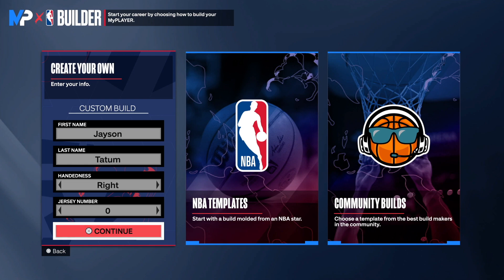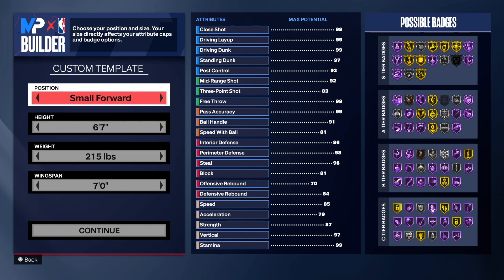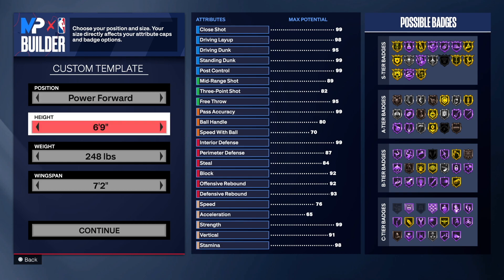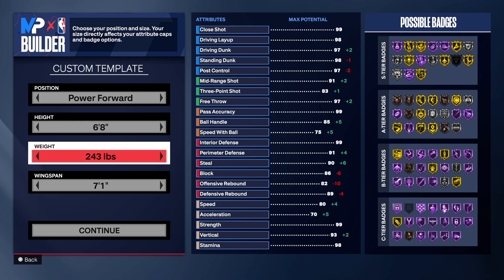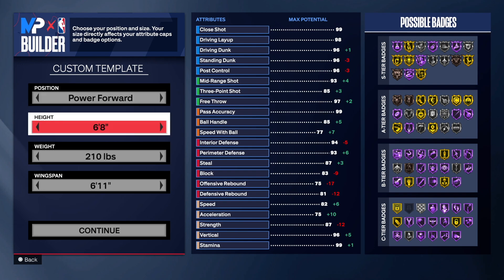We are in the MyPlayer Builder. First things first, you already know the first and last name. You want to go right hand, jersey number zero. We're making this build at power forward because Tatum is listed at power forward — 6'8". Drop the weight all the way down to 210 and drop the wingspan to 6'11". These are his exact measurements.